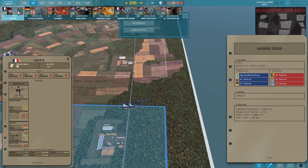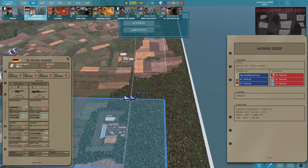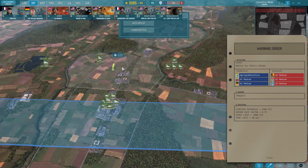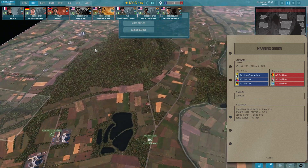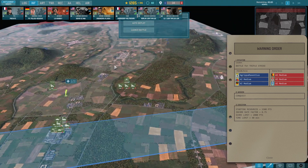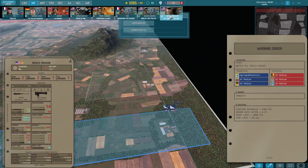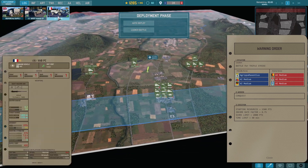We're using these Polizei units — fairly new West German police units — to capture the initial points, while the rest of our forces assist in capturing other points, specifically the central town area which I believe controls the entire map. We also have some interesting command units here, including the Dragons.